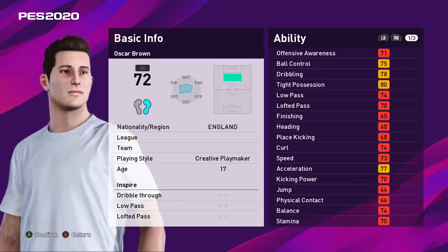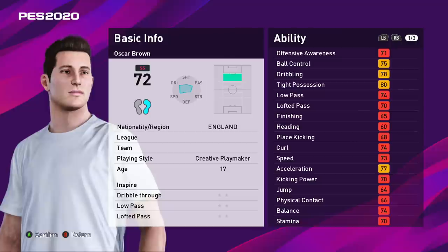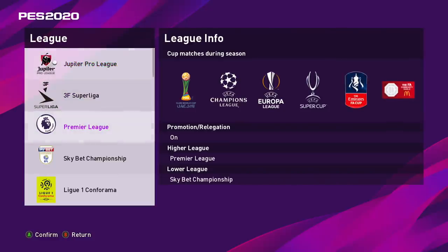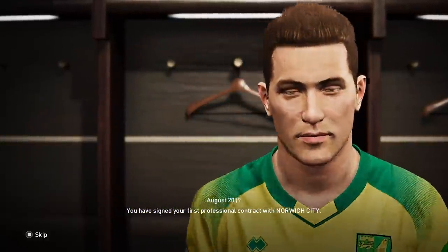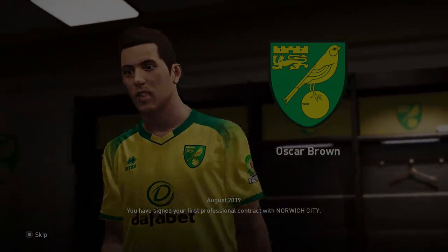These are the stats we've been given from the get-go — 72 rated already, which is impressive. Creative playmaker, 17 years old. If you remember, FIFA 19's player career mode started you as a 21-year-old, which makes no sense. Thankfully PES gets the basics right and you start as a 17-year-old. It's time to choose the league — we've just got the Premier League license, so let's play in England. We don't get to select the team but we select the league, and it looks like we've been randomly assigned to Norwich City.